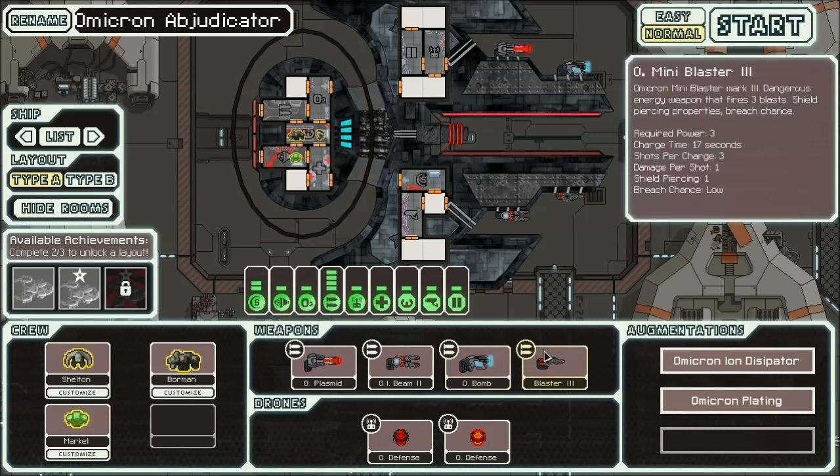And over here we've got the Mini Blaster Mark 3, as opposed to the large blaster. It's a dangerous energy weapon that fires three blasts with shield-piercing properties — as in it can pierce one shield. It only has three shots per charge and one damage per shot, so it's basically a Burst Laser Mark 2 with shield piercing. I don't see myself using it too much, although you never know.